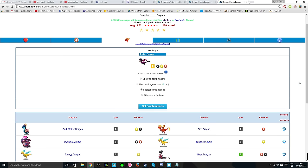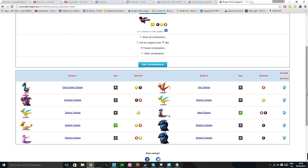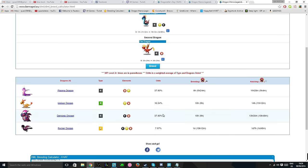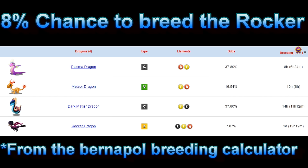There are two combinations I would suggest to breed the Rocker Dragon and these are the Dark Matter and Fire Dragons or the Demonic and Energy Dragons. Both combinations give just under an 8% chance to breed the Rocker Dragon, so they're decently high.